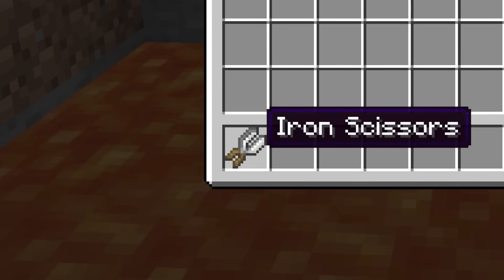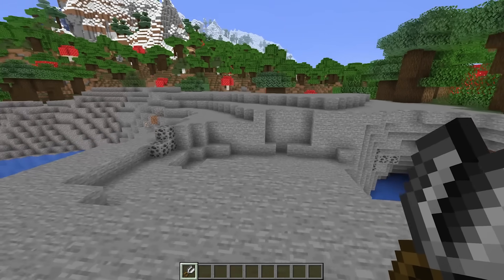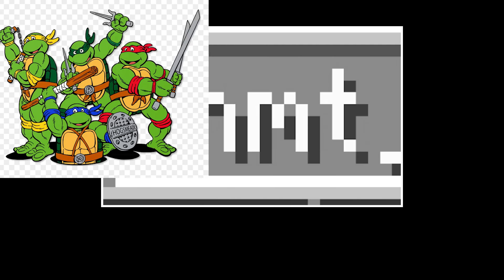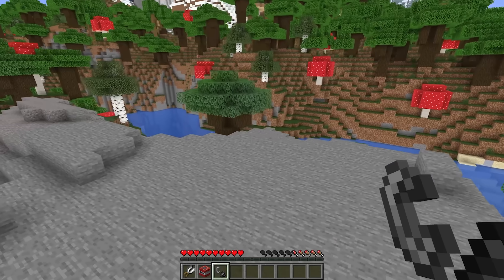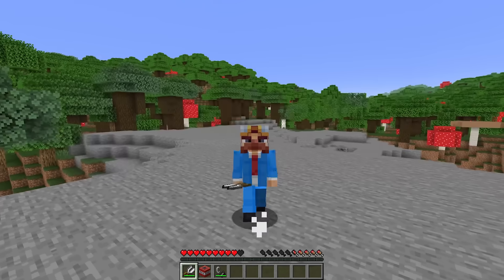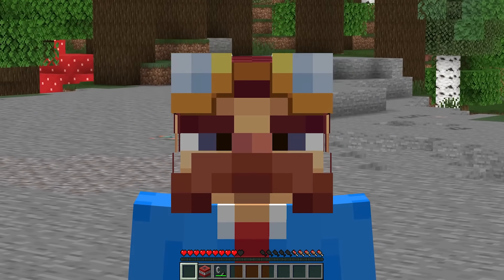But what about the scissors? I've actually given the scissors a bunch of different forms of functionality. For example, if we grab TNT and a flint and steel and do something crazy like light it, you can use the scissors to cut the fuse. And that's only one of many great pieces of functionality.